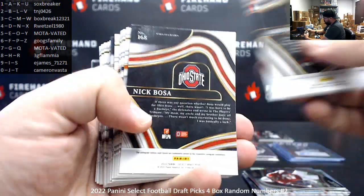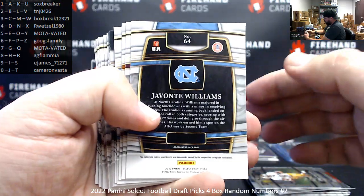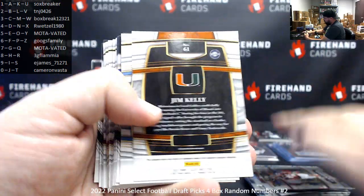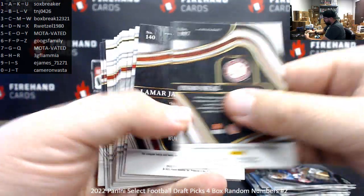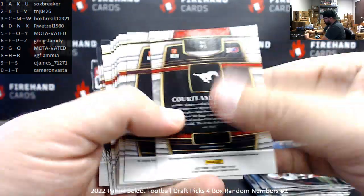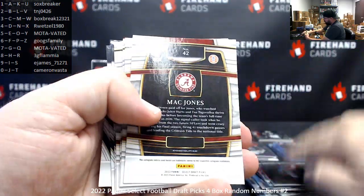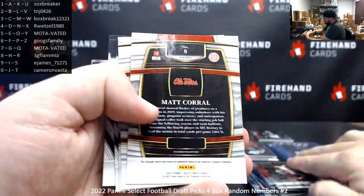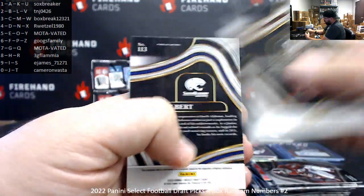Evan Neal seven, Lamar Jackson zero, Cortland Sutton three, Dak Prescott six, Terrell Davis seven, Khalil Mack nine, Mac Jones two, Bailey Zapp zero, Matt Corral eight, Cooper Cup eight, Derek Henry seven, Dalvin Cook zero, Jalen Tolbert three.